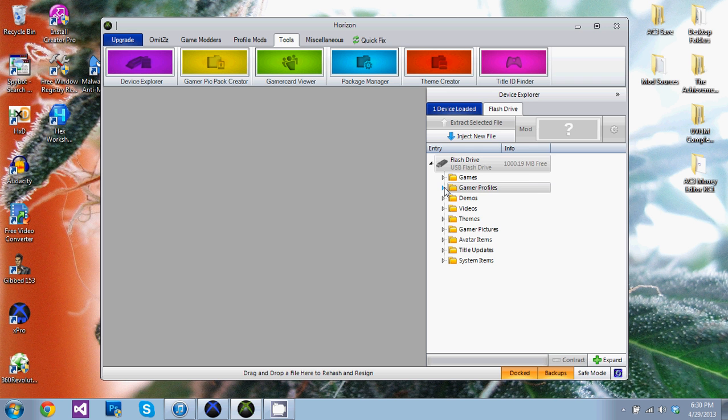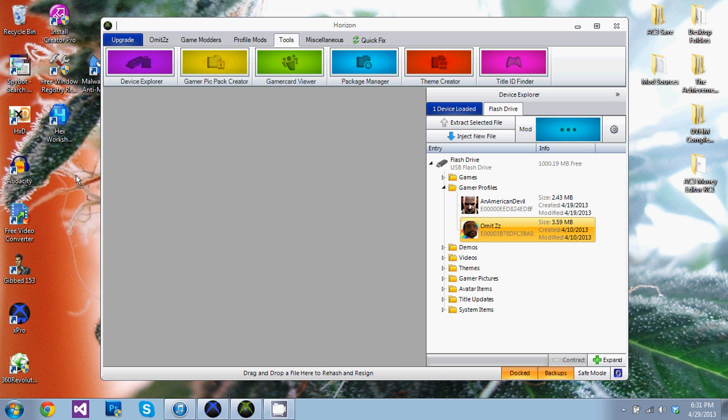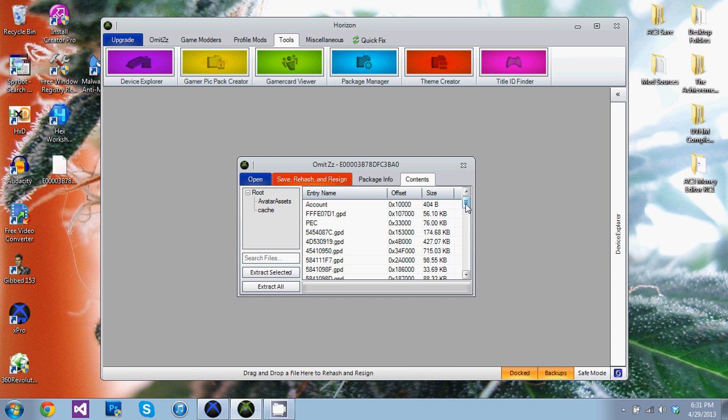Gonna open up Horizon, go to your gamer profiles, then drag that onto your desktop and open it up. This is the Borderlands 2 GPT — 5454087C. Right-click on it, go to Extract, and save that to your desktop as well.